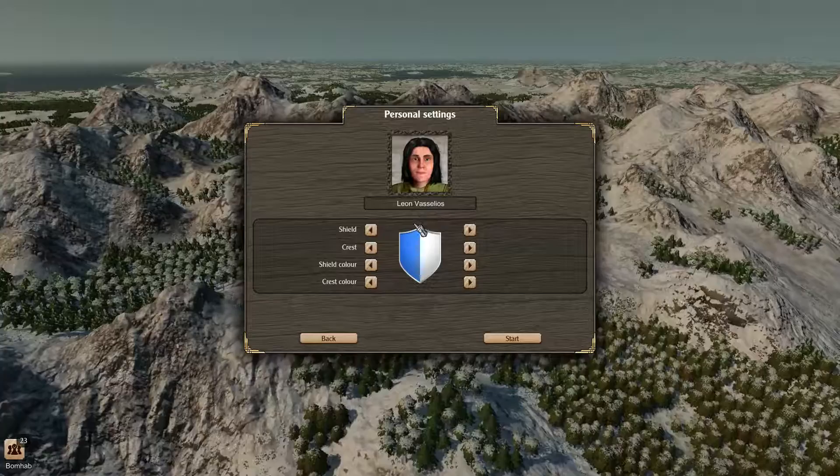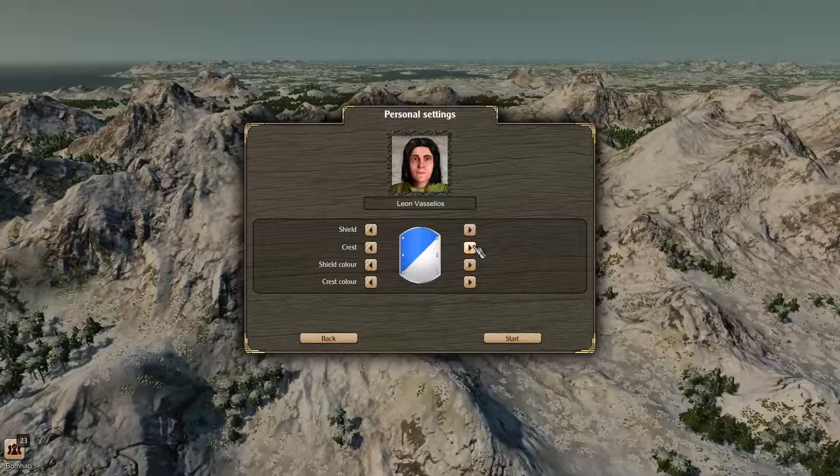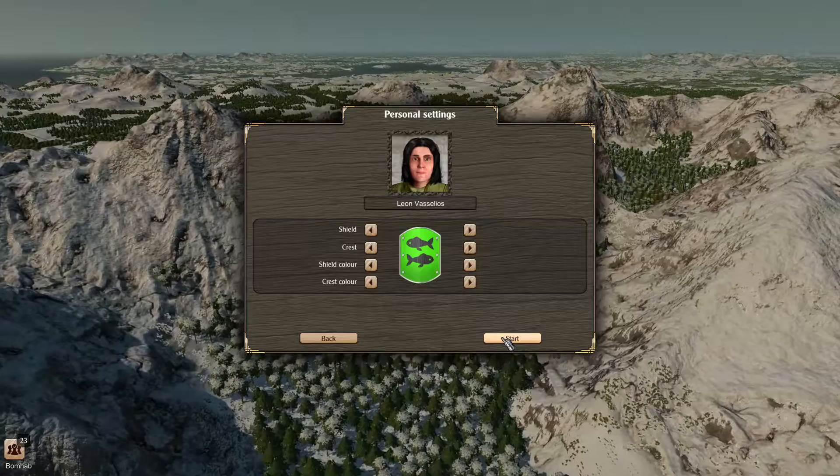Leon Vasilios. Our shield — let's get the plump one. It's a good plump looking shield with fish. Can never go wrong with fish. Green fish, green shield, gray fish. Looks good.